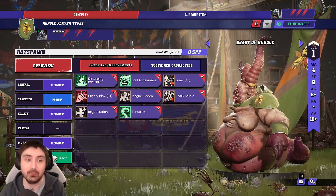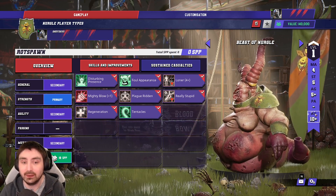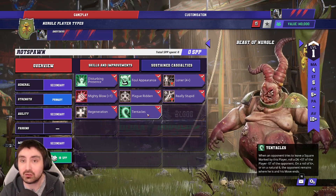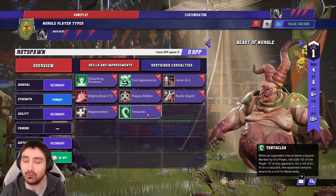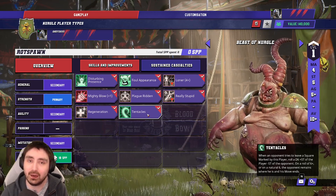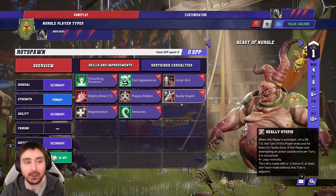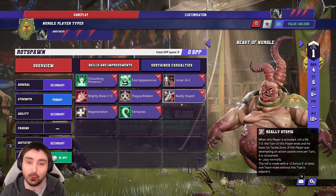The Rotspawn is the old Beast of Nurgle name. It's movement 4, strength 5 — great for a big guy — and it's on the 10+, which is pretty standard. We take it because it's got Tentacles, which allows you to keep players in position and stop them moving away. It's a strength-variant skill, so the higher your strength versus your opponent, the more likely it is to work — good against Halflings, Elves, or Human Linemen, but not against high-strength opponents like big guys or Chaos Warriors. It also has Mighty Blow as standard, but unfortunately the Really Stupid skill means we need to keep a friend nearby at all times, otherwise it's a 4+ roll to make it behave.